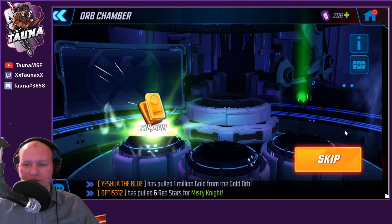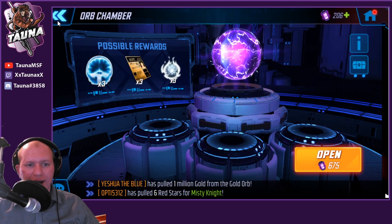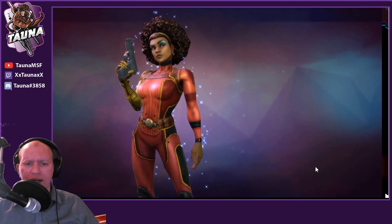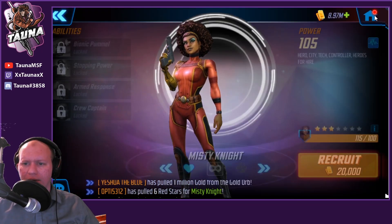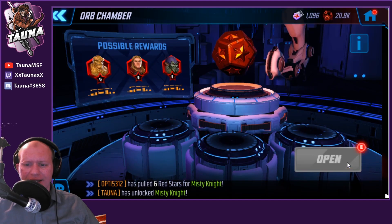We're definitely going to unlock her, but it's about how many extra shards we can get to save time on her blitz later. We're getting mostly 10s and 6s. We got 66 shards from there, so she's definitely recruited — a three-star unlock. Before leveling her up too much, I've got 10 red star orbs saved up.